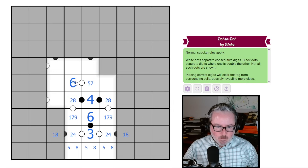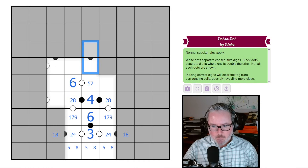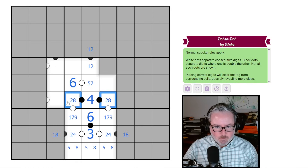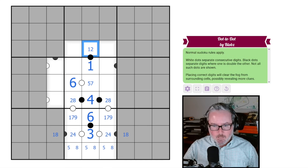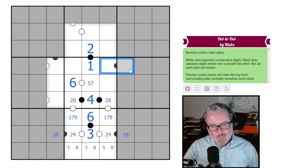That six didn't reveal much. Now we have some more dots to work with. Let's think about this pair: it can't be from three-six, and it can't have a four on it, so it is a one-two pair. This two here says this is the one and the two. More dots revealed.